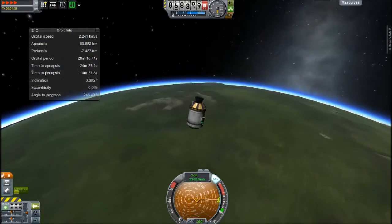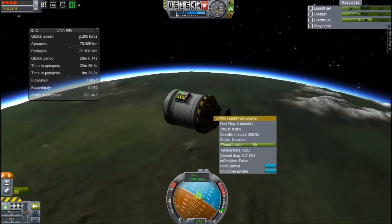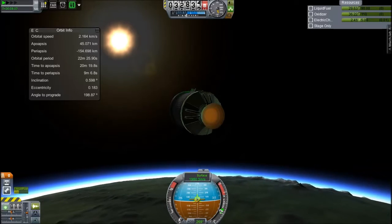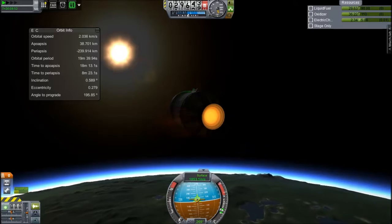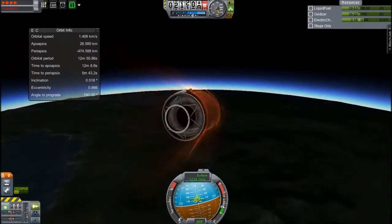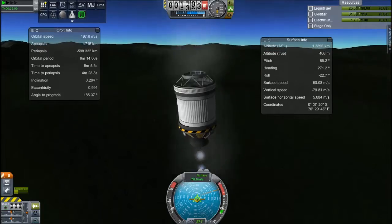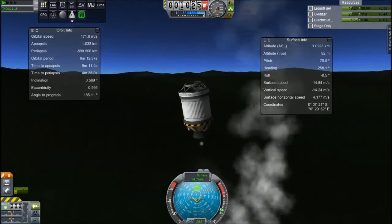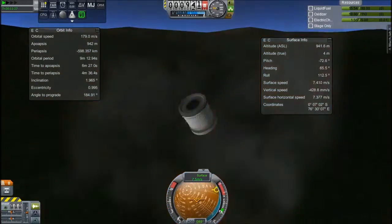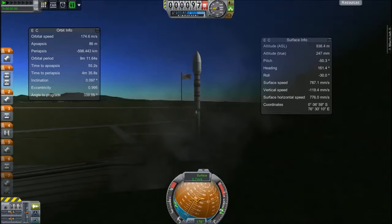There is a MechJeb unit on this, so I will de-orbit it and maybe try to land it, in our ongoing effort to make rockets reusable and reduce costs so that we can have a fully accessible civilisation in space. As the engine begins to heat up you can see it heating like it would if the engine was lit. We're coming back at orbital velocity, but luckily these engines are very heat resistant. We're fairly low now but I keep picking up too much lateral velocity and we crash, destroying everything but the fairing ring and the MechJeb unit - which is, you know, better than nothing - and then that falls through the surface into hell.